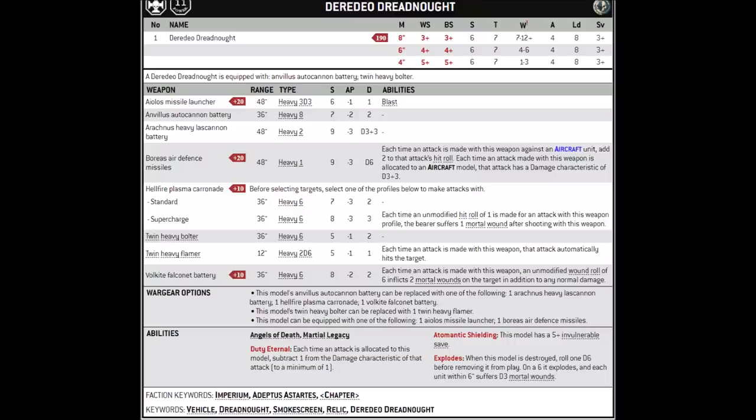The Arachnus Heavy Lascannons give you 2 shots at strength 9, AP-3, and damage D3 plus 3. To be honest, 2 shots is a bit disappointing for a Dreadnought of this size, but an average of 5 damage for each shot that punches through is quite nice. Obviously these are kind of rubbish against hordes.